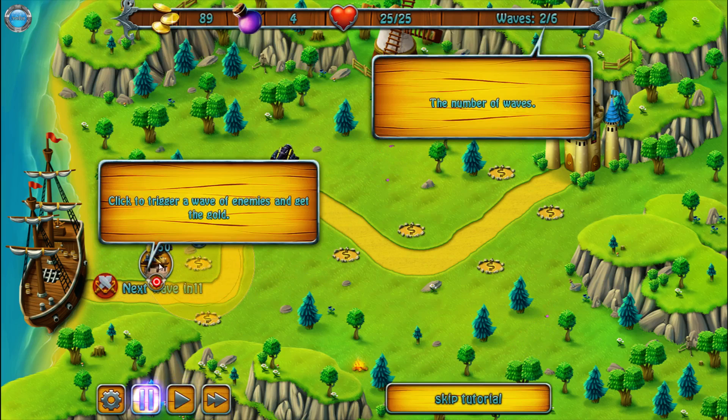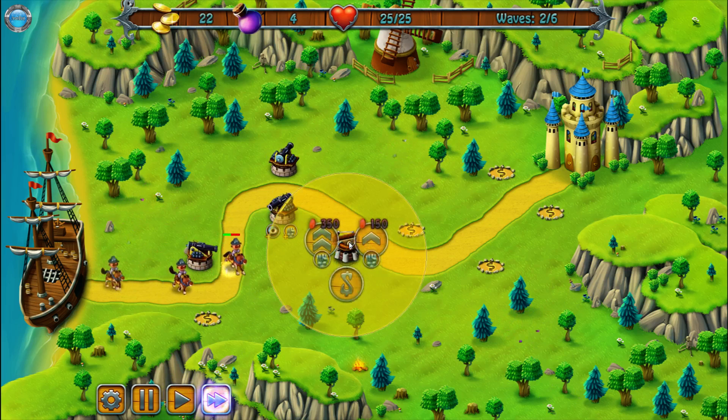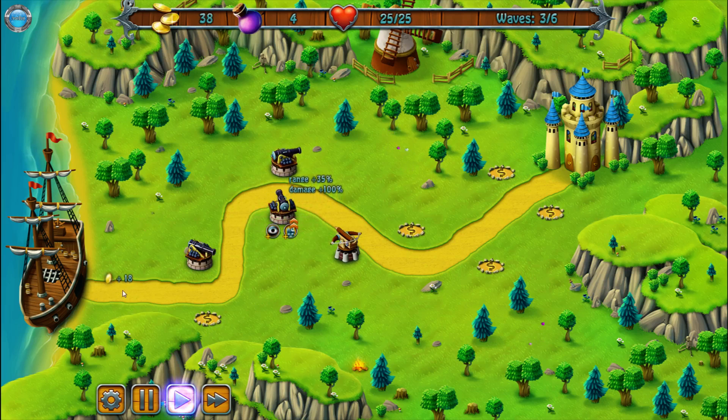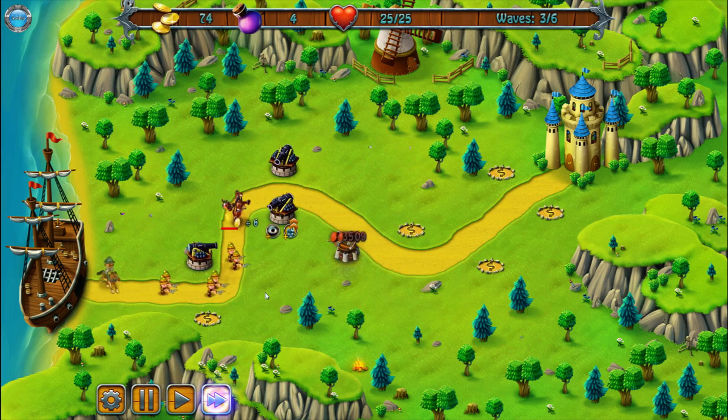We built another one. Click to trigger a wave of enemies and get the gold. Let's build one more just in case, and we should build one of the wooden crossbow ones. What's the range? Not good enough. I'm going to spread them to make it more efficient. We've done this — we got those upgrades.